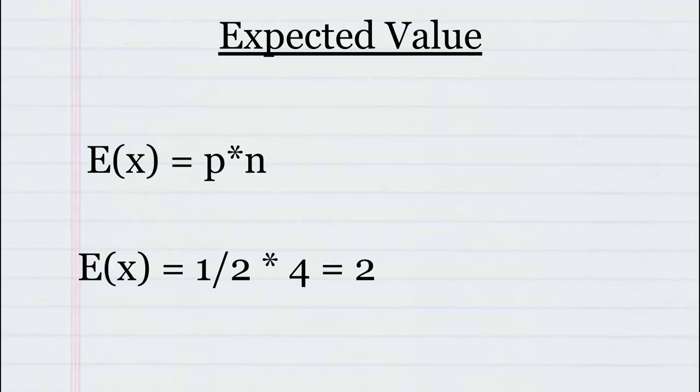Earlier we talked about our math functions, and now we're going to go over the easiest of the two, which is expected value — basically just the average outcome over multiple trials. The formula is: expected value equals probability times number of trials. For example, if we have four coins, how many heads would we get on average? If we plug in four for n and one-half for p, we get two heads.